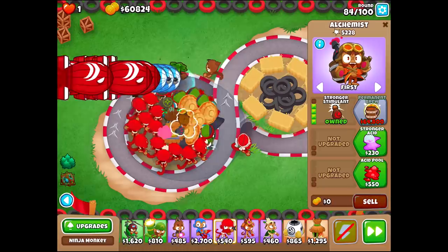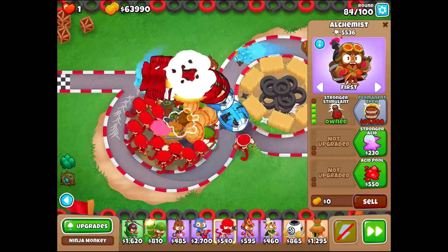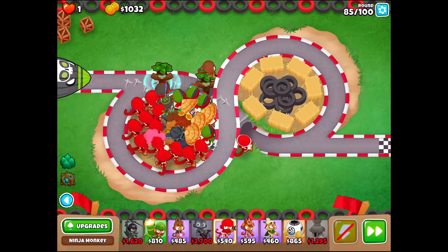Lots and lots of bloons coming out right now! It looks like we're finally going to fort it on round 84 I think. Bunch of MOABs coming in, bunch of BFBs coming in here too. Let's slow them down — we need $3,000 more. $2,000. $1,000. Looks like we should be able to take this level down anyways. And... Permabrew! Alright, we got the Permabrew here, guys. This is exciting times that we're living in right now.